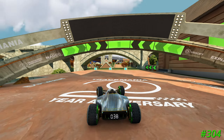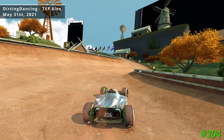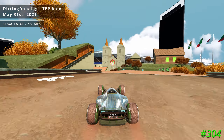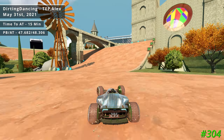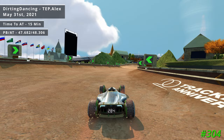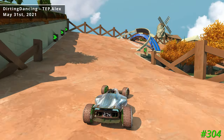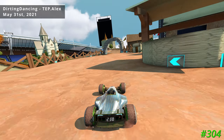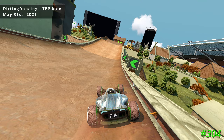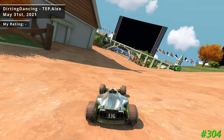I achieved my 304th author medal on the track Dirty Dancing, created by Tep Alex, which was Track of the Day on May 31st of 2021. It took me roughly 15 minutes to get the author medal, finishing with a time of 47.682. Unfortunately I did not find the route to be as high quality as the scenery, as the route had very little flow, there were bad gears in plenty of the turns, and I also ran across a couple of clipping issues between some of the blocks. So Dirty Dancing is going to get a pretty rare minus rating from me.